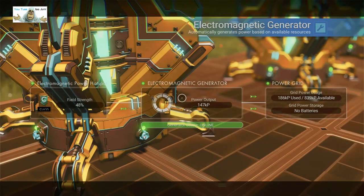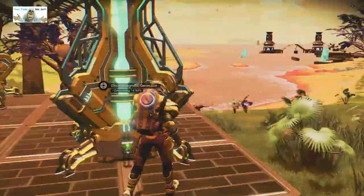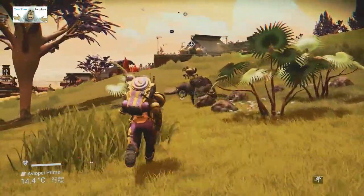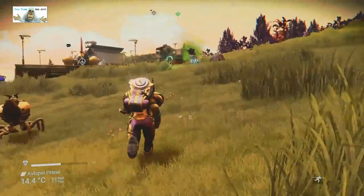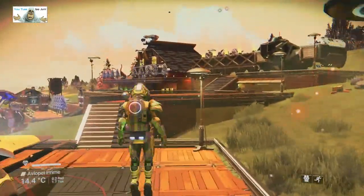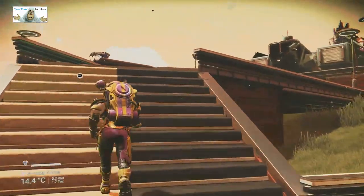They're all C — 839,000 available, only using 186. That's not bad. No batteries at all. Right, back to the landing pad — bit of a wire there, excuse me, get out of my bloody way. Okay, back to the landing pad which is here. So we've got one landing pad here and one up here.